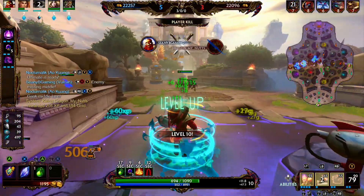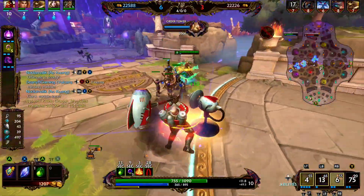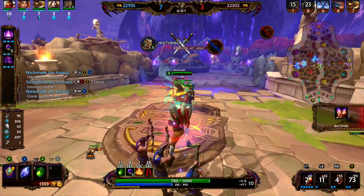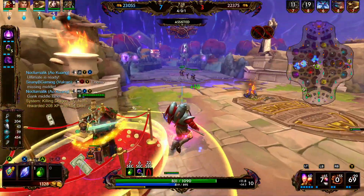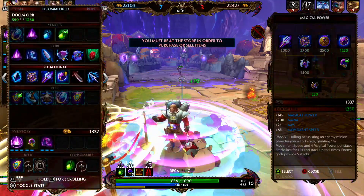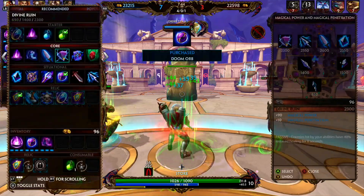We're going to use our ultimate — goodbye Ra. We're going to throw our meatball, that's going to knock up the Bakasaur and Ao Kuang is able to clean him up. Whenever an auto attack-based assassin jumps on you, a character like Bakasaur, you can just throw your meatball on yourself and that will knock him back and create a little bit of spacing for yourself.